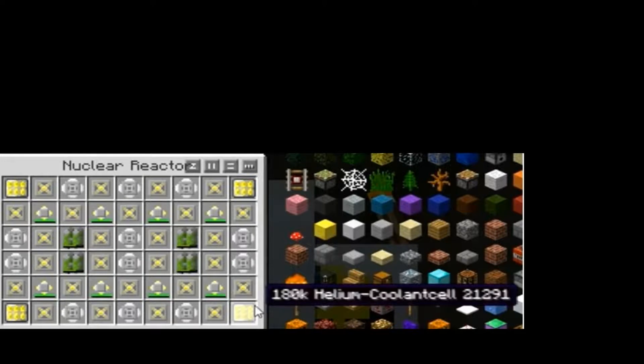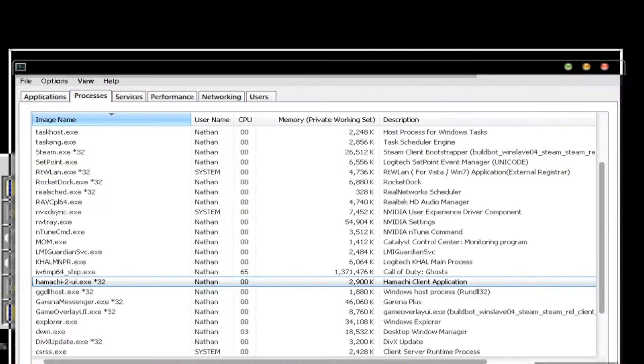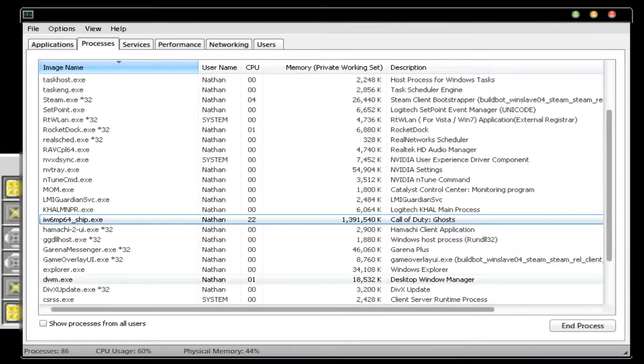The main thing to do now is go on to your Task Manager. There it is — Call of Duty Ghosts. It's only using 1.3 gig; it only goes up to 1.9 gig. It does not use 6 gig — whoever told you that is wrong. As you can see it's on High priority at the moment. You need to change that.